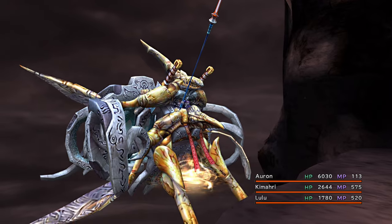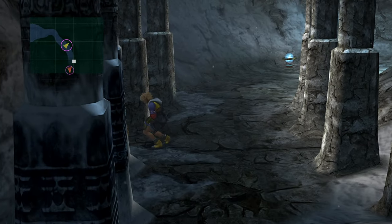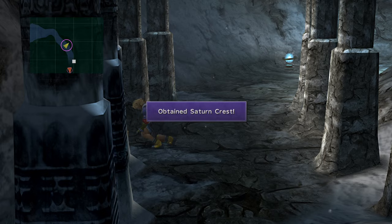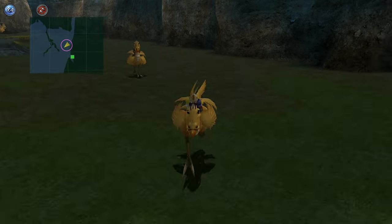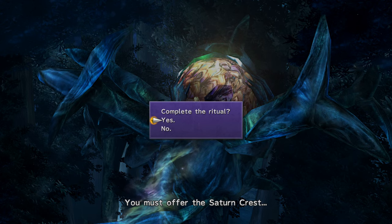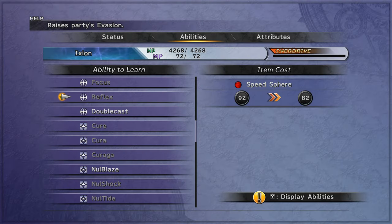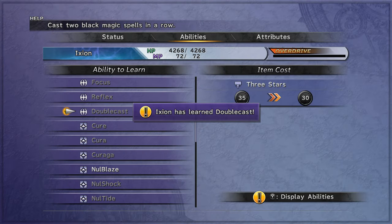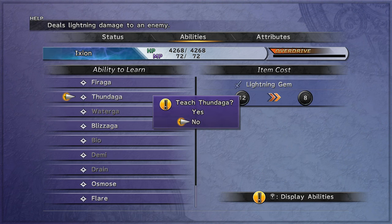Take down Seymour. Grab the Saturn Crest between the pillars. Now use the Teleport Pads and ride a Jacobo to go back to the Makalania Tree. Perform the ritual for Kamari — Ixion now has break damage limit. Give him Haste and the Doublecast ability. He will be able to heal himself and strike an enemy at the same time. Take down Seymour.